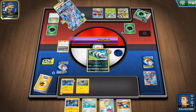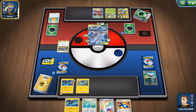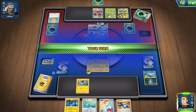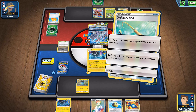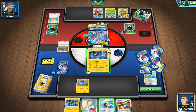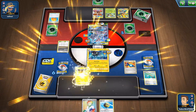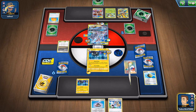She does have three energies on the dude using Miss Slash — going to get the KO and get our first prize. But now, hopefully, it's going to be our chance to retaliate. Use the Ordinary Rod to get the Zigzagoon. If I'm not going to be able to recover Luxrays, might as well get that dude. Evolve into the second Luxray. I'm going to have to get by with these two guys now that the Ordinary Rod has been used.